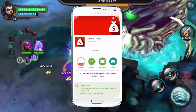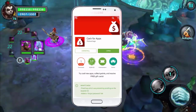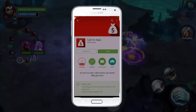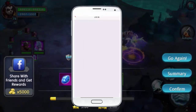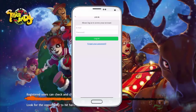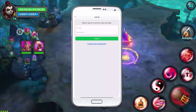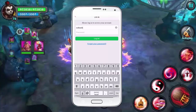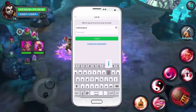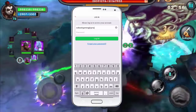Once you get it installed and open it up, you're gonna have to register. When you register, you're going to run into what they call a code — that code should already be in there, it should say 'Bash Cash.' If you have any problems with it coming up, scroll it up and down and then put your information in.